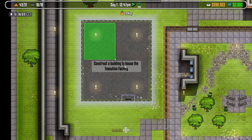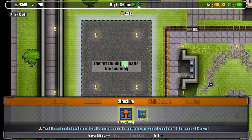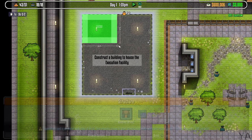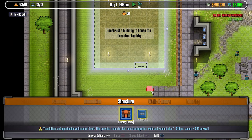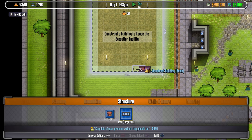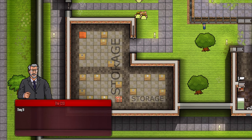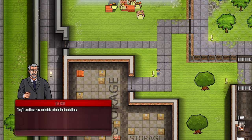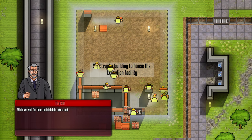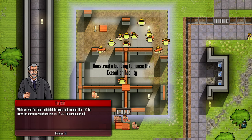Essentially, he's telling me to make an execution facility for the new death row inmate. To do that, you go into the construction menu and select structure. For the purpose of this tutorial, a lot of the other elements are locked off, but there would be a lot more construction options. Here I can build the foundations — that's the first thing you need to do. I can also add a door, and the workers are already starting to build.